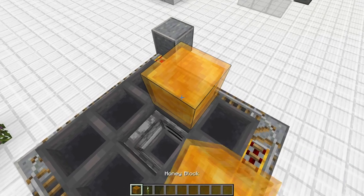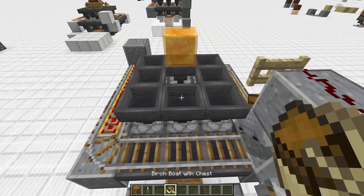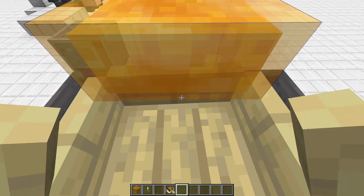Honey blocks are one way to align the boat and sea pickles are another good way. With honey blocks, you get your boat chest of any kind — it doesn't matter — and place it down.